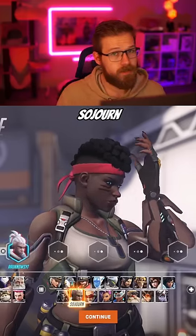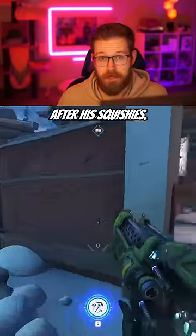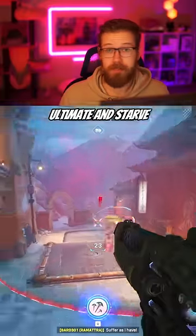For DPS, you can pick Sojourn or Tracer. For Sojourn, use Ramattra to build up your charge and then go after his squishies. You can also use your slide to disengage his ultimate and starve it.